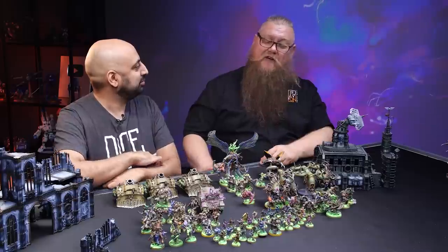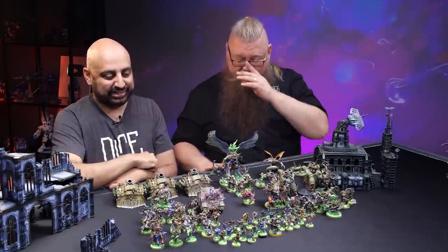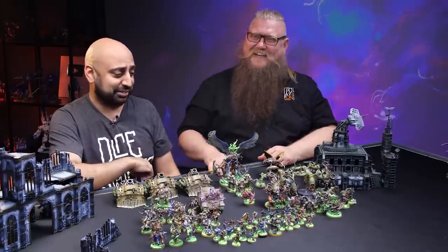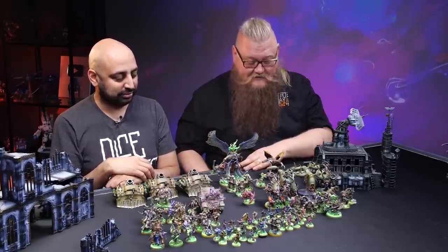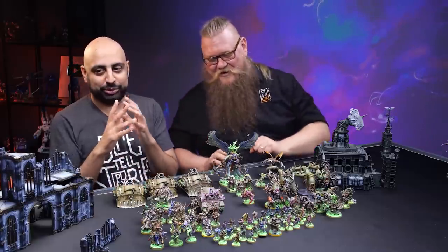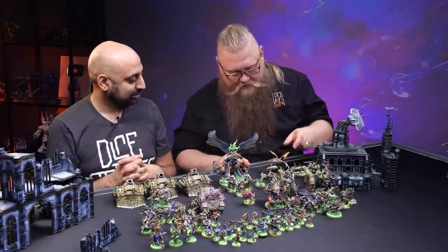Mortarion maintains a five-up feel no pain, and he's got a two-up armor save now, which is actually a massive change. And 12 toughness is real tough toughness. He is tough as all get out, so Mortarion is going to be able to survive to get there and do some serious damage once he does. The Daemon Prince with wings even gained a step — he's up to 11 inches of movement, which is a pleasant change.